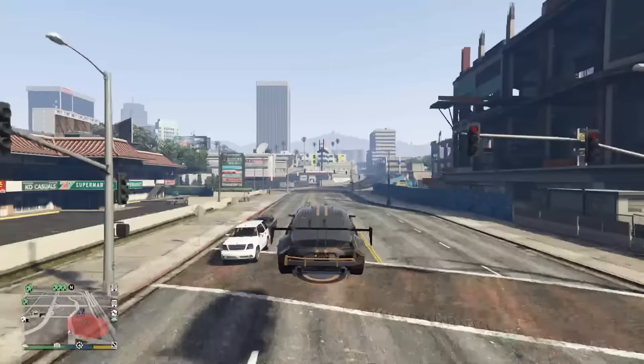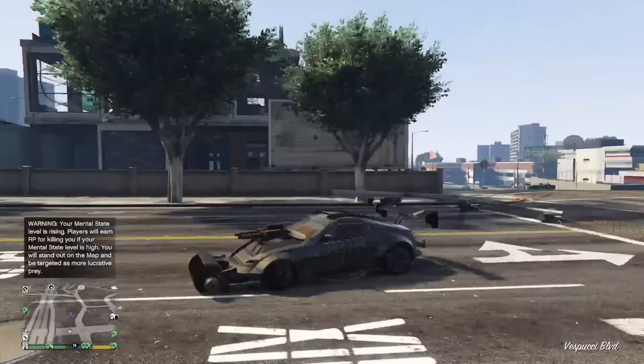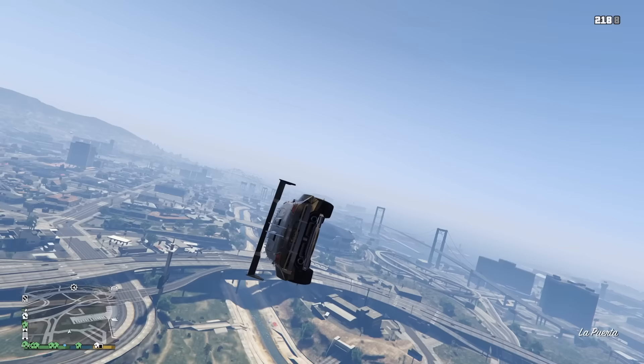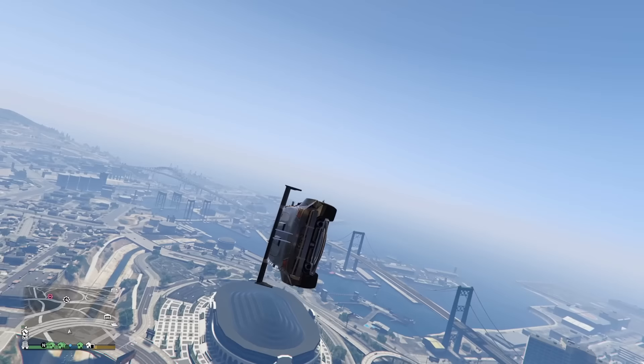The way shunt hopping works is that the vertical boost makes you jump up into the air, while the shunt boost is a left or right boost that normally is used to crash vehicles out of the way when driving. However, if you turn the vehicle on its side and then shunt boost upwards, the side of the vehicle will be facing up, propelling you into the air instead. Because the shunt boost actively regenerates no matter what, you can combo this and keep jumping up and up — hence the name shunt hopping.